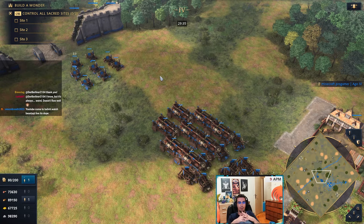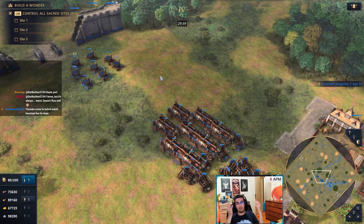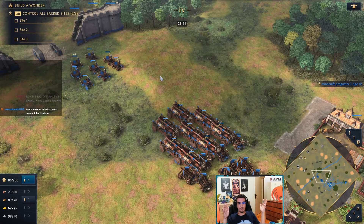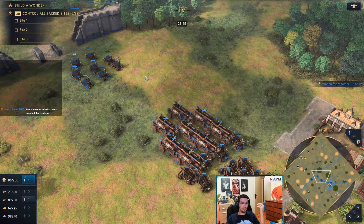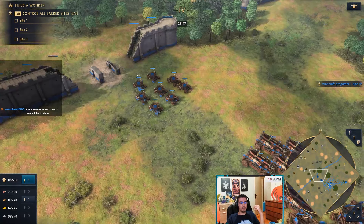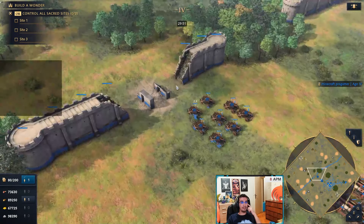After breaking through the initial death ball, the opponent can try making springalds again because horsemen are running around everywhere — but a better approach is just a massive tech switch rather than entering a springald versus springald war.